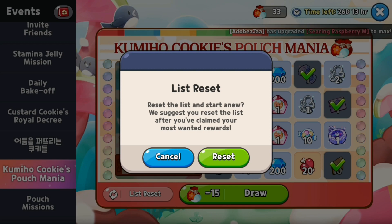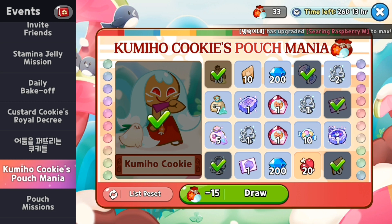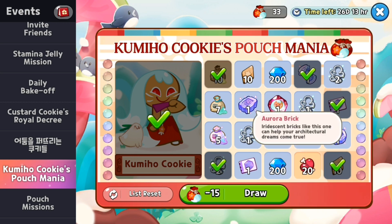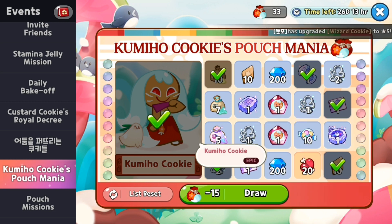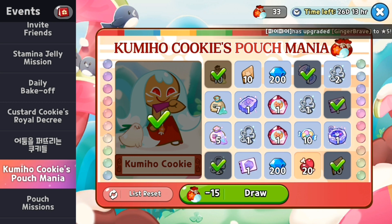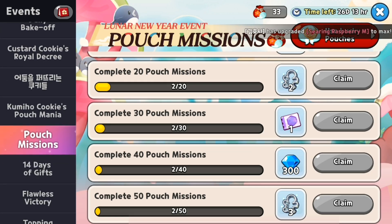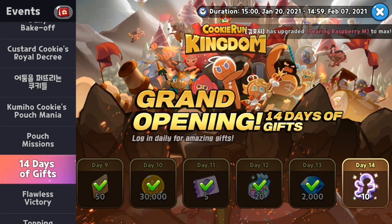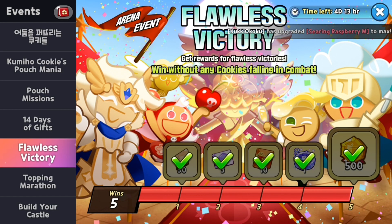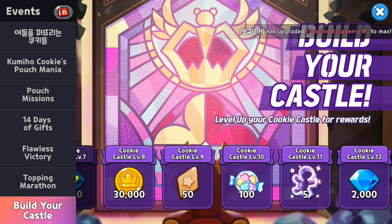We got a brand new character, and we get to reset this. Let me take a look at what I need to get — this is really cool, but I guess I might need to reset. I got this character for free; the main thing you want from here is this character. I'll decide what else to go for in the future. Brand new missions I need to go through — there's a 14-day login I still need to get, and I've done the build your castle quest as well.